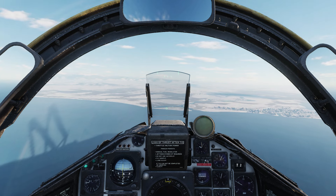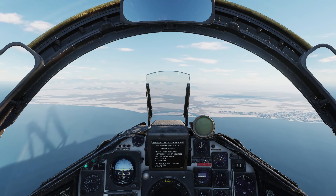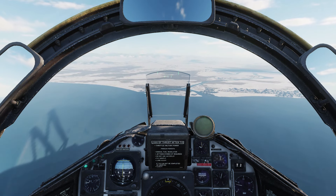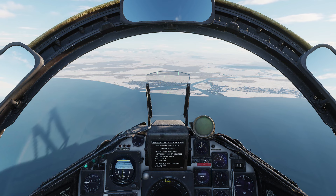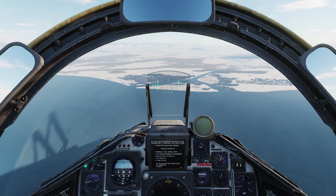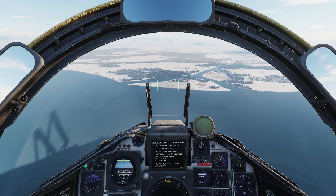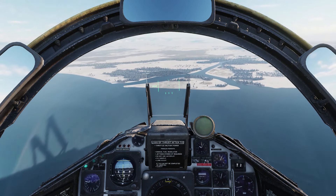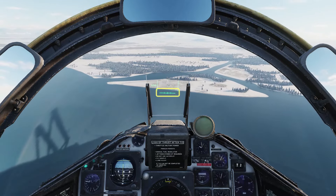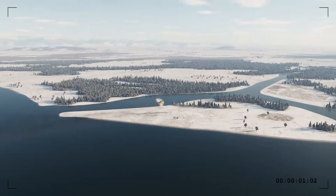As the targeting circle disappears under the nose, we can start diving in on the target. We're aiming to get the targeting circle roughly in the middle of the HUD. The reticle will pop into view once we've got an accurate slant range. Unsafe the trigger. For this salvo shot, we'll aim just short of the target. Line up the targeting dot. There's the ranging bar — wait for it to shrink. Shoot. One salvo fired.